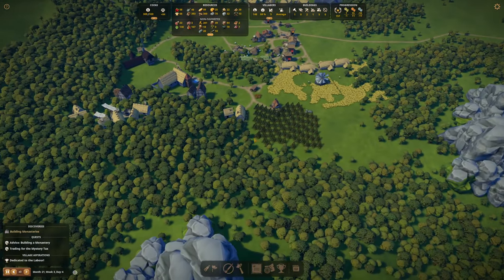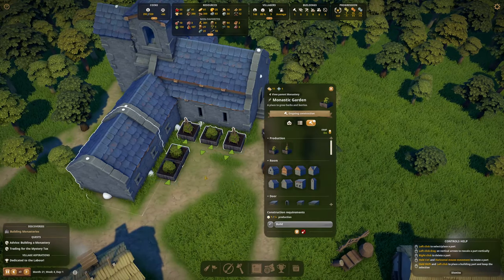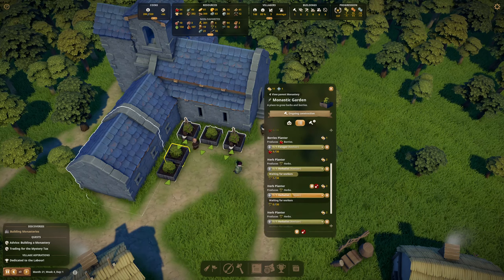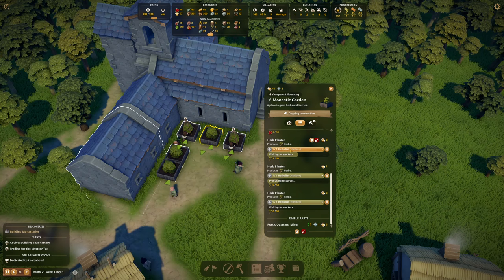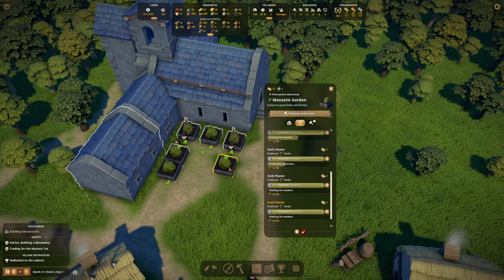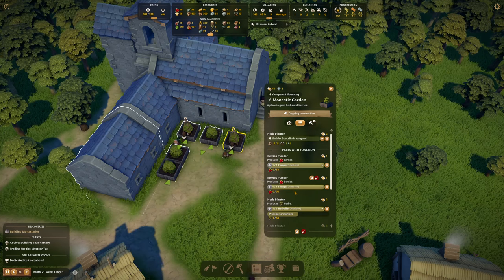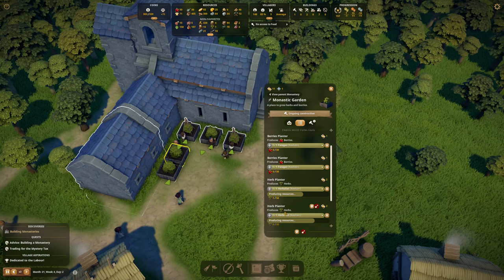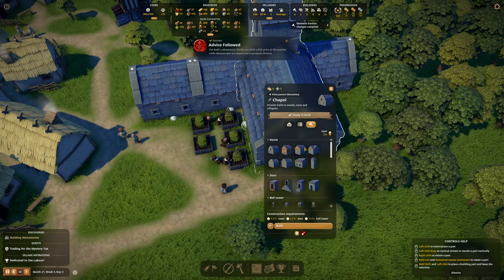And making berry brew once that kicks in. So I actually built herbs - okay, so we did herb planters. I did that completely wrong. So I'm going to go into the parts list here, we're going to destroy out... which one is it? That one there. So we don't want that one. That needs to be normal berries. I'm happy to have the herbs anyway. There we go - you built a monastery. Advice has been completed, so that's great.